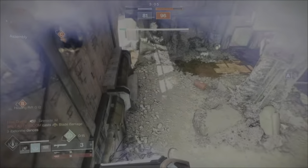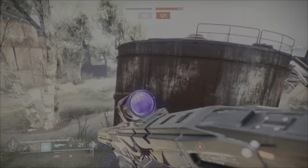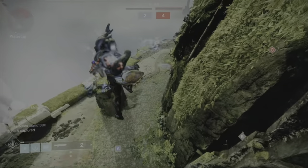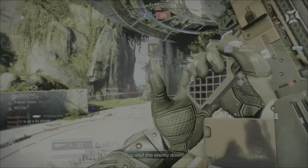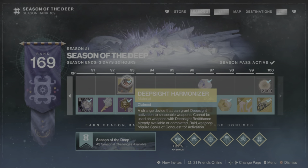Nimbus gives you one red border halfway through the campaign. Since you have three characters, just switch to your other characters and get halfway through on each — that gives you a total of three red borders. To get more, do public events on Neomuna and open chests, or rank up your Neomuna package. If you're still having trouble getting red borders, use the Deep Sight Harmonizers from the season pass to convert the remaining two, giving you all five.